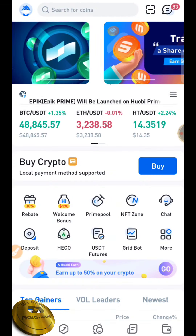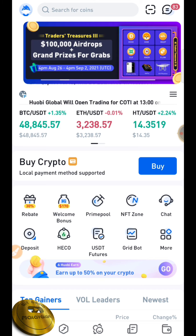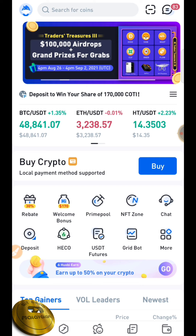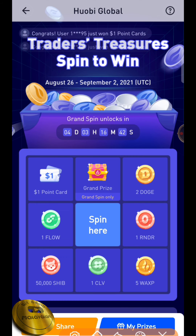First of all, we have Huobi exchange. We have Traders and then we have a spin and win. In the first round, we have a few subscribers and some tokens. We have a 1-dollar to 40-dollar access token. We have a 50-dollar prize — you will get a profit from the spin. This event is in August and September.